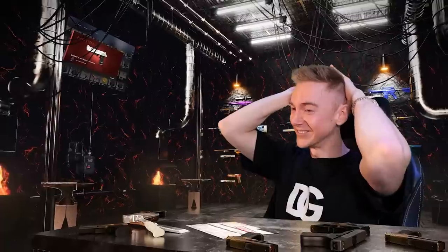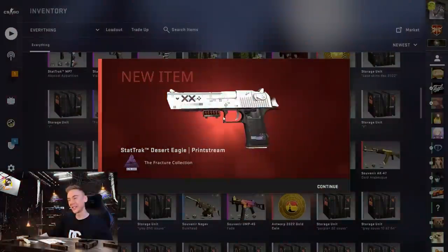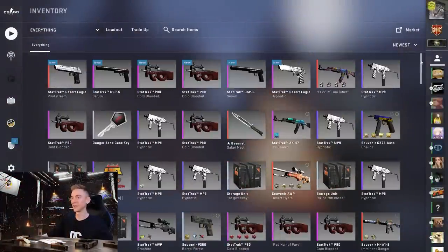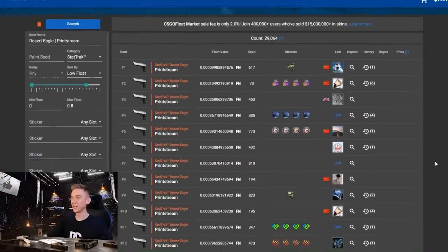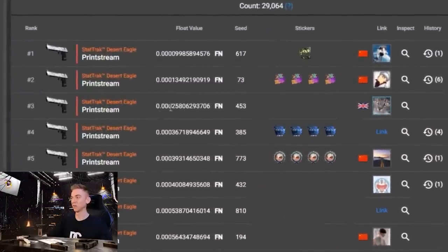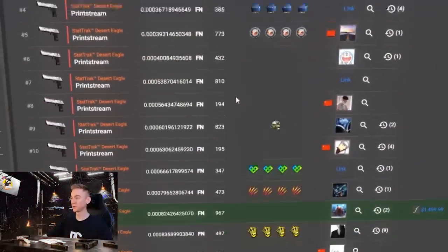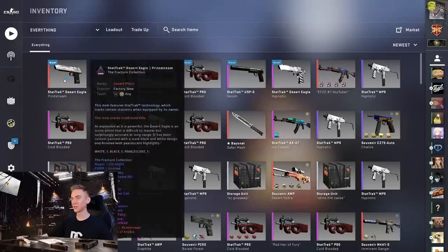Oh no! I thought for a split second it was the desert eagle golden koi, so I'm thankful it isn't. We did get a stat track desert eagle Printstream and it's a nice low float. Let's check the float — 0.0025 — it's number three! That was registered very fast in the database. Somebody is spam refreshing my inventory. It's a popular skin so maybe not the worst outcome. I'll take the desert eagle Printstream number three.